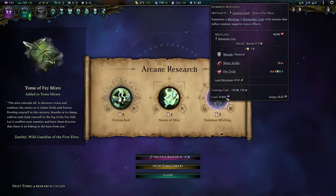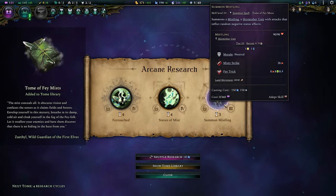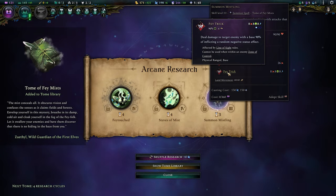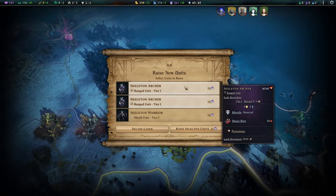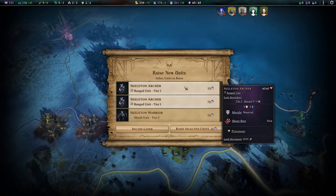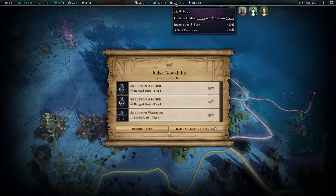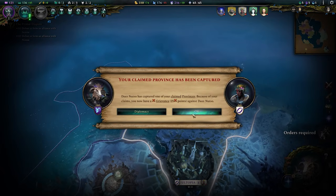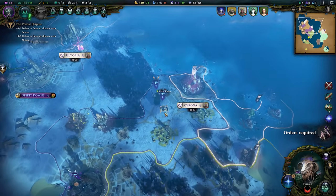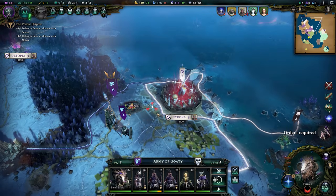Look at this little dude — a skirmisher unit with attacks that inflict random negative status effects. Fae trick. Very cool. After successfully fending off a fight during the in-between turn section, I can spend some of these souls I've been slowly collecting thanks to an early map spell — 10 of them per turn. We can now start to actually use them, claiming more provinces and picking up some skeletal dudes in the process.